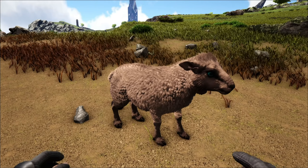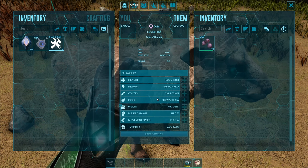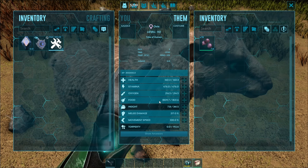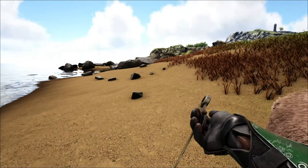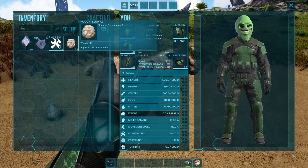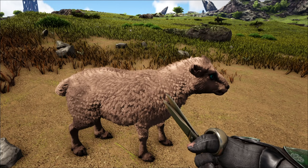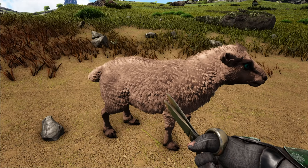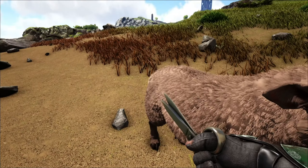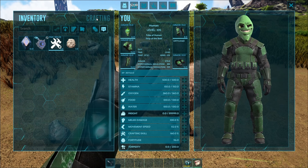I would highly suggest leveling their food stat if you're going to keep these guys. This is a level 110 and the stats aren't crazy, but the food stat is actually important with these guys. You're not really going to use them as a pack animal or to fight things — the sole purpose of these guys is to provide you mutton and wool that can be used as pelt. You can take a pair of scissors and shear the Ovus — you'll notice the hair shortens up and you'll get wool in your inventory. The longer you wait before shearing, the more wool you get. If you level up its food stat, it generates wool quicker, so you can shear it more often.